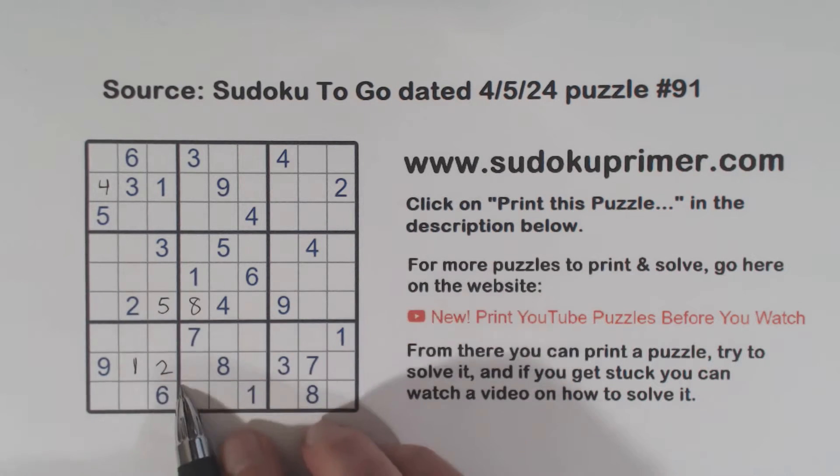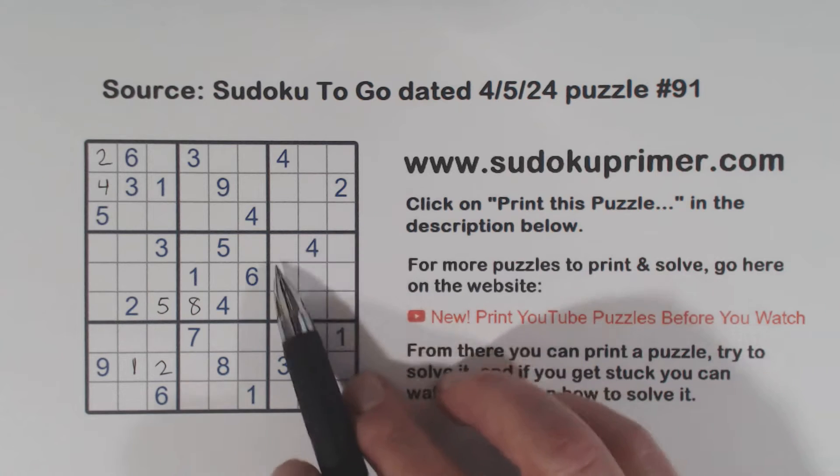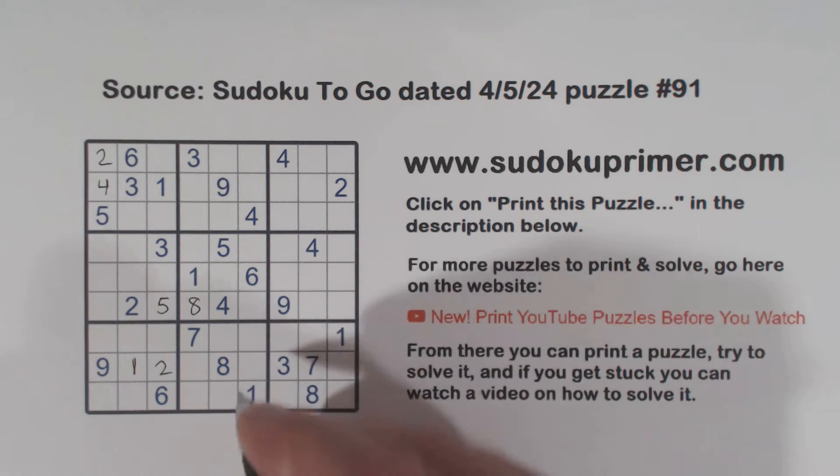And then with these twos here, we can put a two here. Then in row eight we're missing four, five, six. And there's a four and a six there, so that's a five.